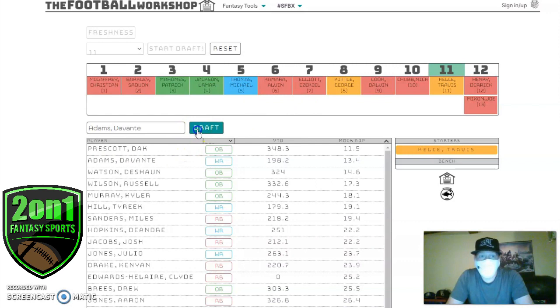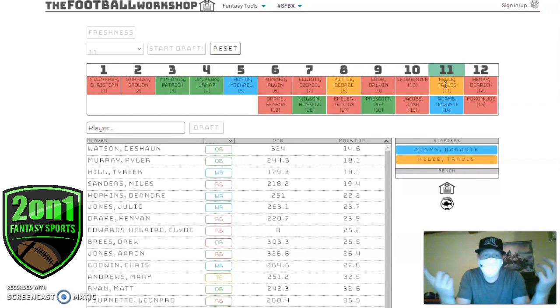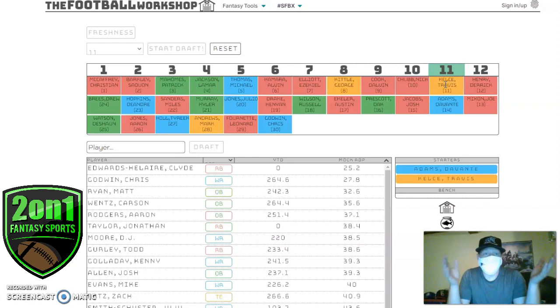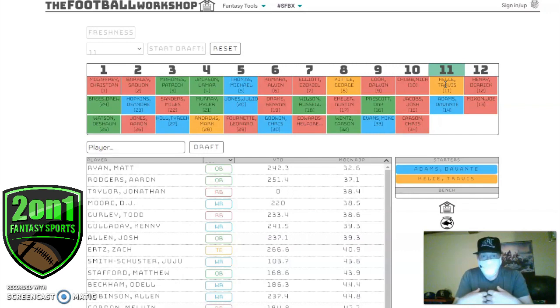Now I want to take Davante Adams. Travis Kelce — worst case barring injury — is tight end two, but realistically tight end one. Davante Adams — who else is there in Green Bay to throw to? So right there I'm looking at tight end one and wide receiver one, and that's a great place to be.